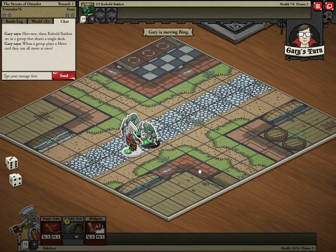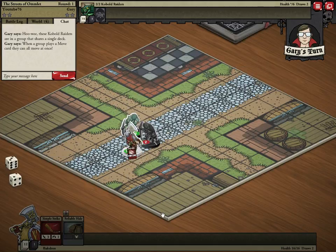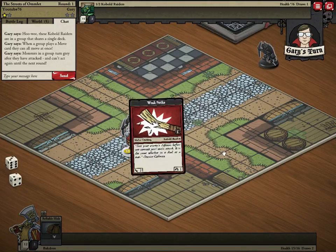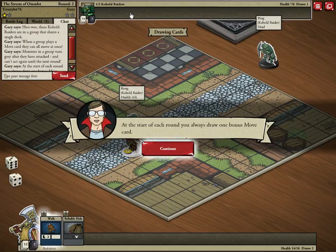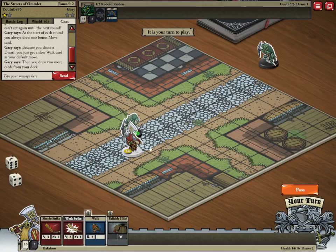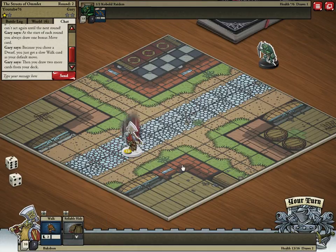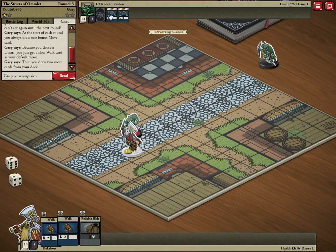I'm going to pass the turn to make them come closer to me. I'm bludgeoning this guy, and he strikes back. I'm going to attack this guy because he's already weak. I'm going to pass — he has to pass and end the round. Up here is where you see what you fight and the cards they have. At the start of each round you always draw one bonus move card. Because you chose a dwarf you just get a slow walk card as your default move, then draw two more cards from your deck.